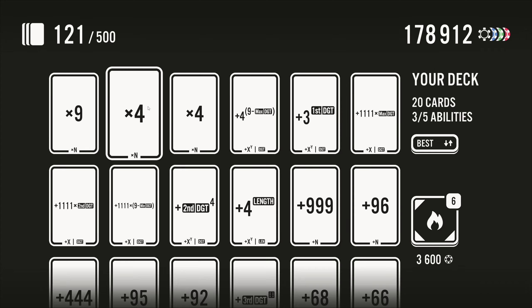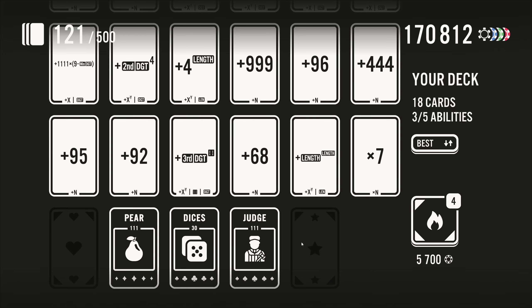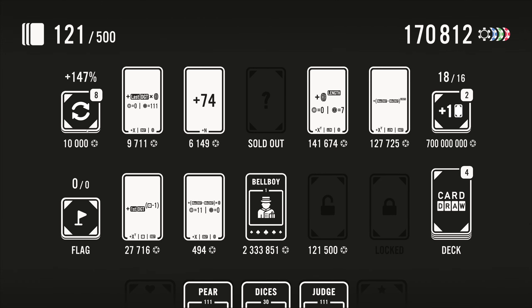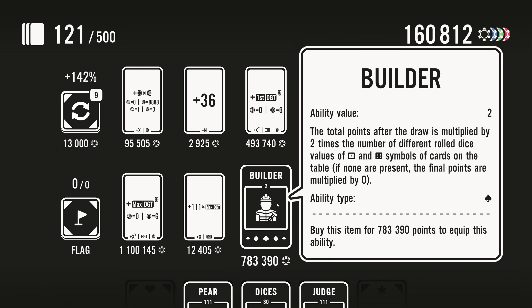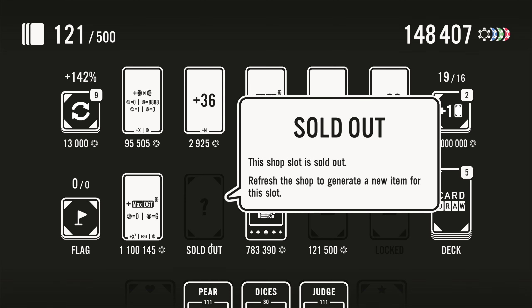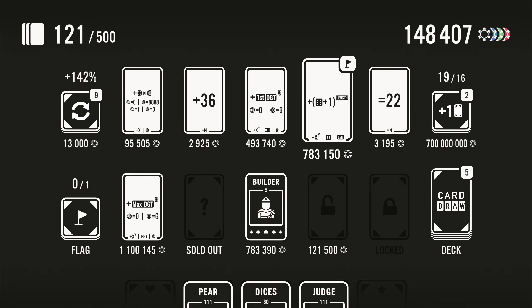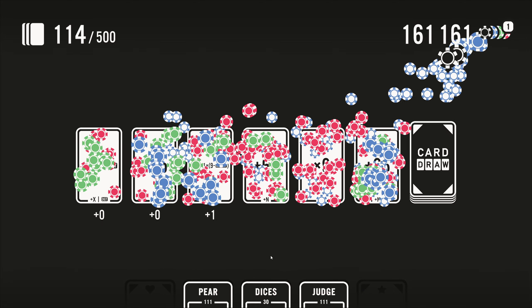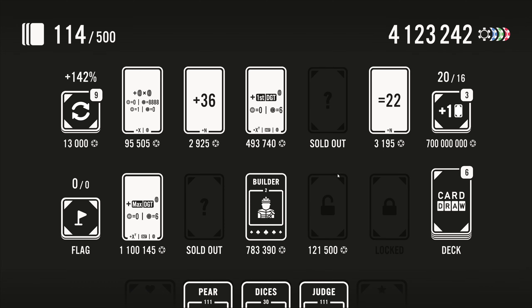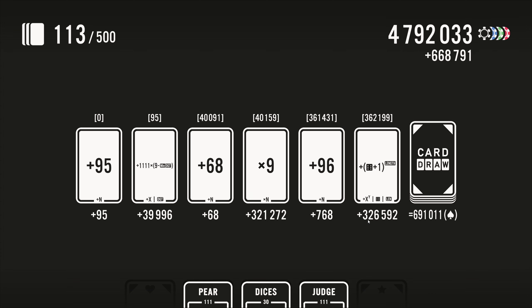And then perhaps we get rid of times four, and let's burn a plus 66 as well. 'Builder — the total points after the draw is multiplied by two times the number of different rolled dice values.' Not today. I'll take that. Plus this to the power of its length — I'd like that as well. I feel like that could be very large.